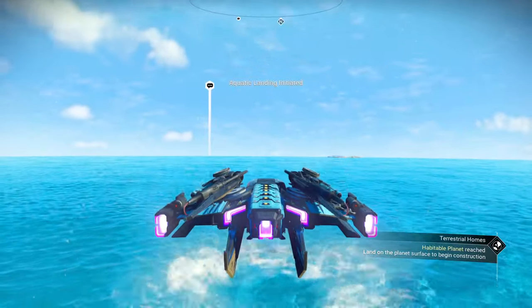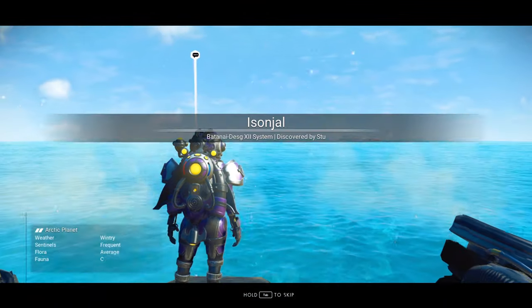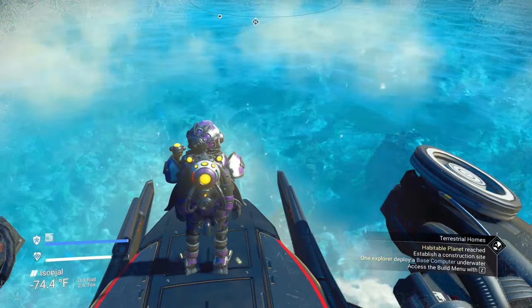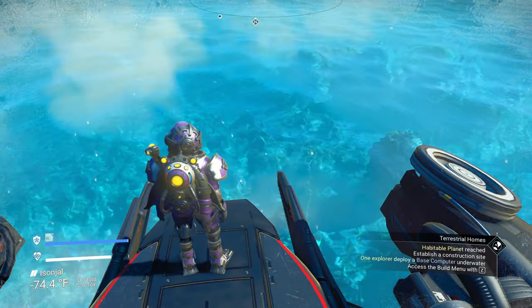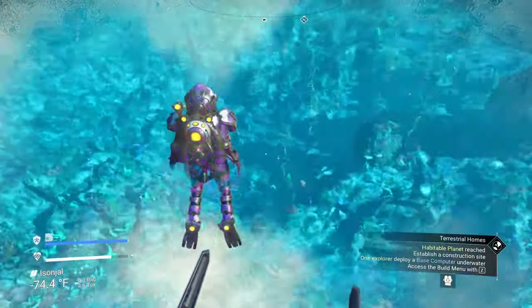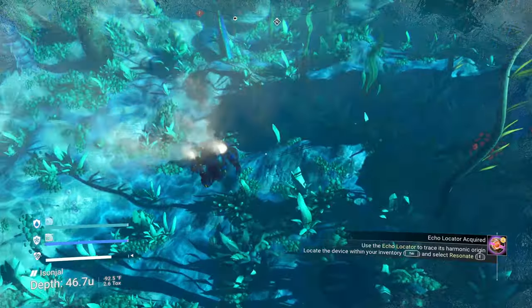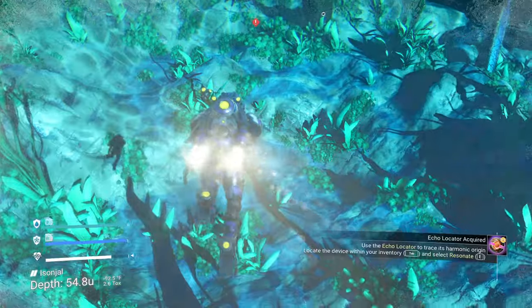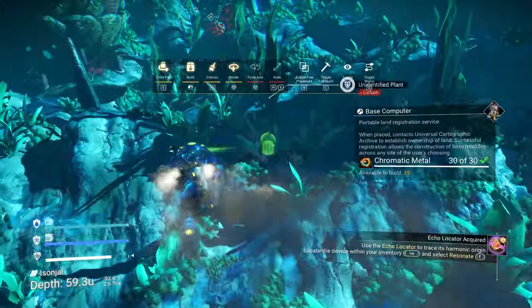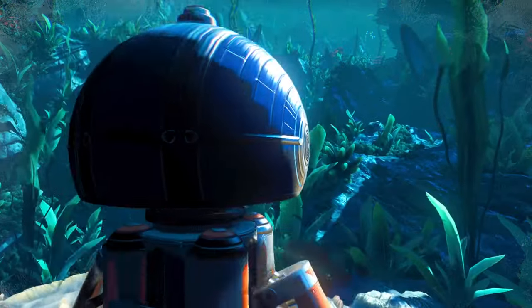It's a wintry planet. Sentinels are frequent, average flora and fauna, opious amounts of fauna, it says. Habitable planet reached — establish a construction site. I want to explore and deploy a base computer underwater. For those of you who didn't know — yes, you can build a base computer underwater. You can build underwater bases and have one under the ocean.